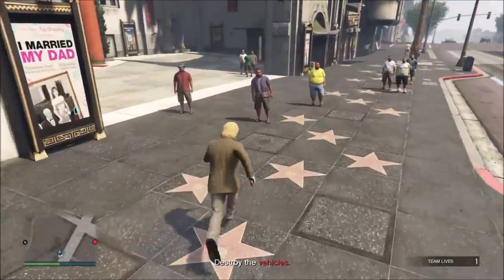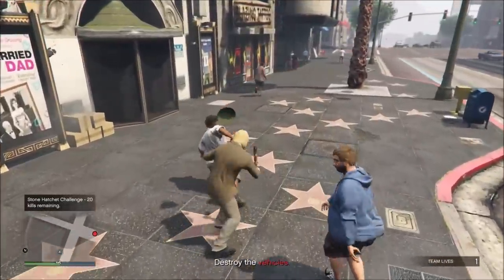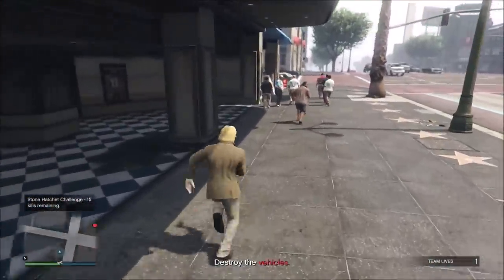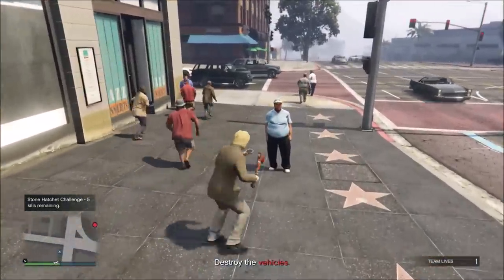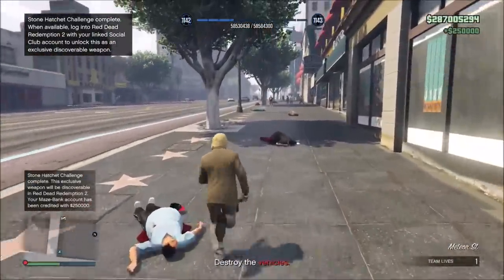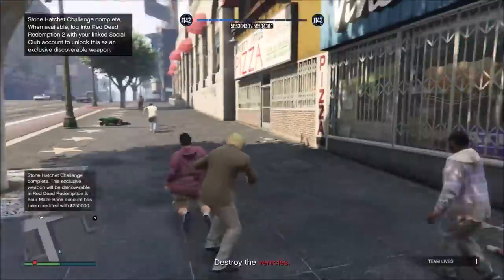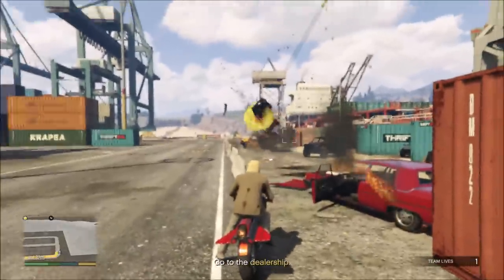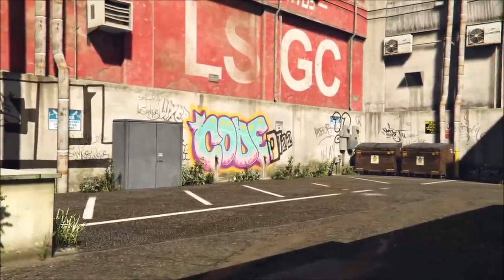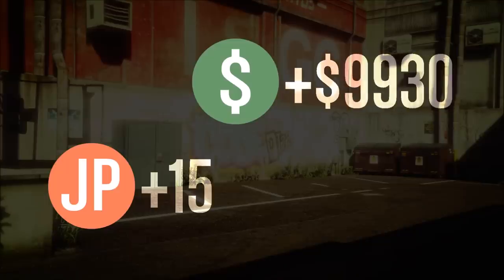Right here we're easily slashing all these NPCs — they're just standing around. Up in this area near the stars, a lot of NPCs typically spawn. The challenge tells you every 5 kills how close you are to your objective. We skip forward — we've pretty much killed all our targets, last one right now. And there it is: $250,000 in our Maze Bank account. We also unlocked this weapon for Red Dead Redemption 2. The contact mission pays more the longer you take, so while slashing those 25 NPCs we were also running the mission and get some extra money on top.